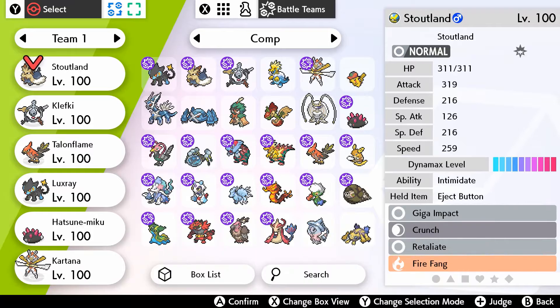Welcome to this Pokemon Sword video where we're going to try some competitive battling with some competitive teams using Pokemon that I like. Stoutland and Kartana are the main Pokemon I like on this team — the rest kind of support them, they're my two favorites. I wanted to make a team with them, so this is the team I went with. I don't know how well it'll work and that's what we're going to test today.